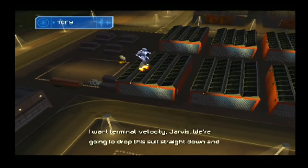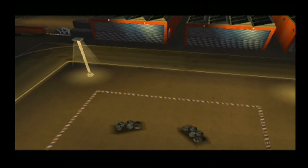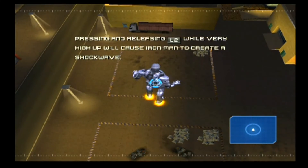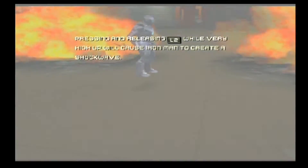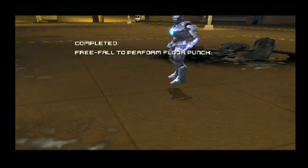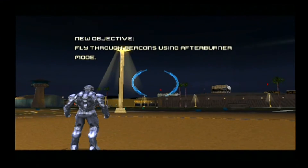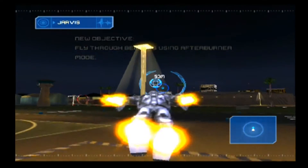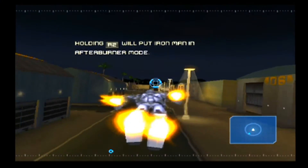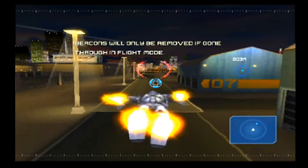I want terminal velocity, Jarvis. We're going to drop this suit straight down and see what happens. Not bad. Let's try flight. Flight thrusters online. Placing markers for flight testing. Now this tutorial section is going to, unfortunately, probably make the flying look really erratic. But it's not at all.